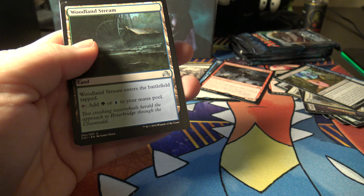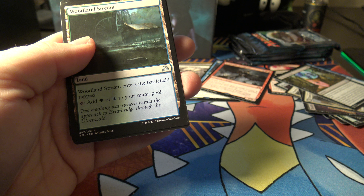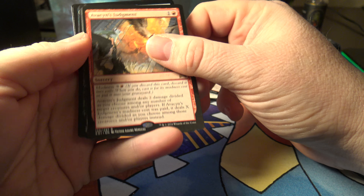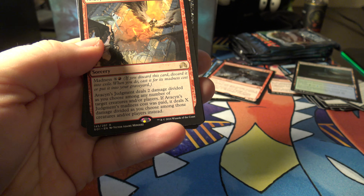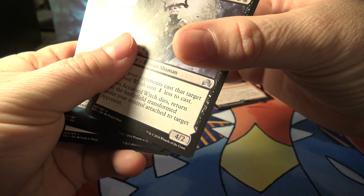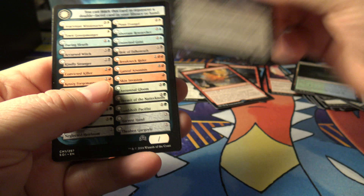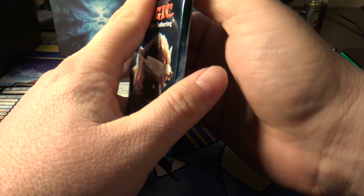Pick the brain, pour the pages, woodland stream - that's a land uncommon. These lands seem worth something, about 25 cents. Avacyn's judgment - that's the rare, worth 62 cents. Oh look at that next card - it's brand new and it's got a ding on it. Not that big of a deal since it's only an uncommon, but if it was a rare or a mythic I'd be upset.